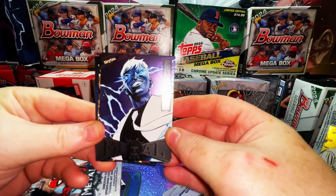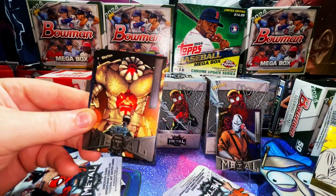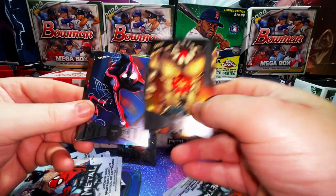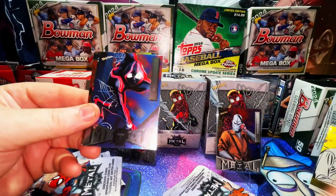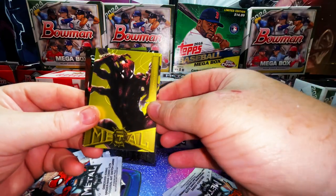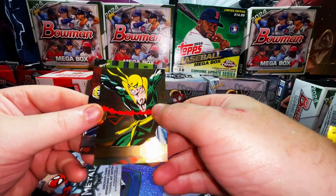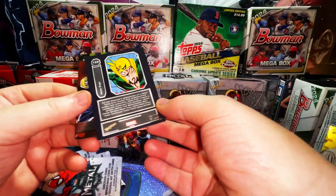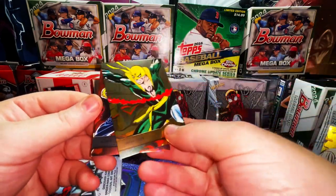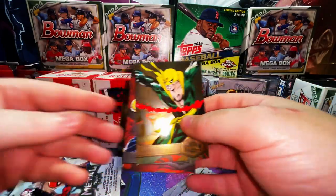We have Mr. Negative, Tinker, and Miles Morales — nice. There is our retail exclusive Doppelganger yellow FX. Here's Iron Fist — that looks interesting, the back of it is all messed up. And Hero for Hire — there's a Brutal on the back too.